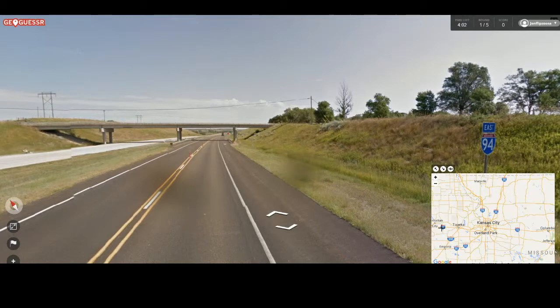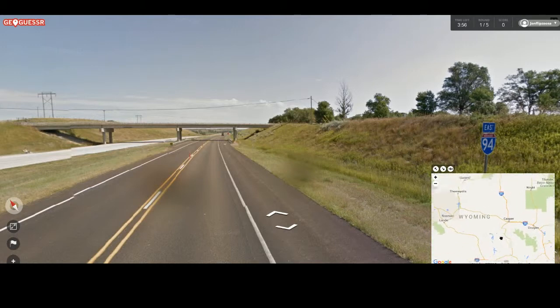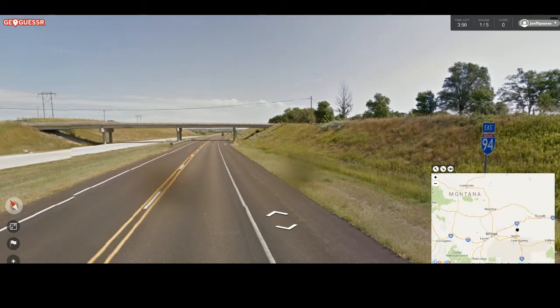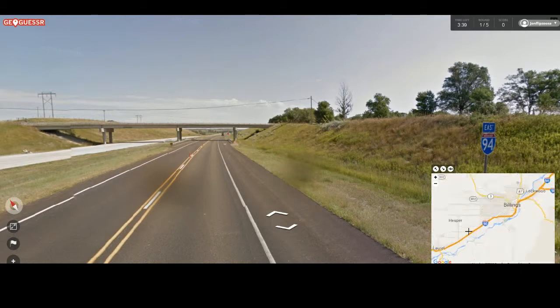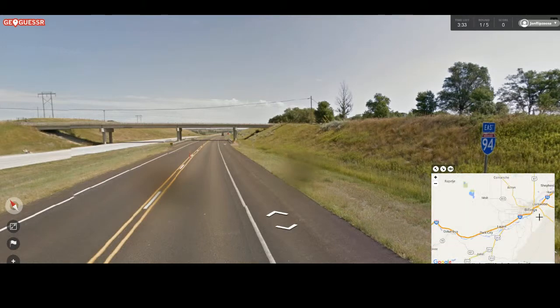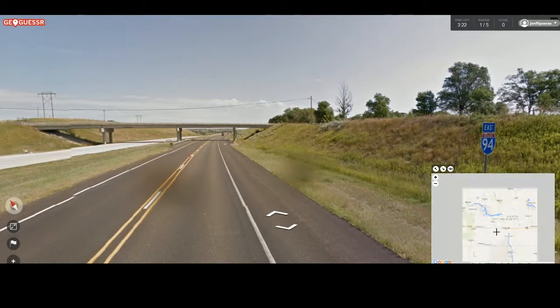Now, which one of these is the 94? Interstates have the same number nationally. There's the 94. So we're up... maybe in Montana? It looks like the 94 starts in Billings. Well, perhaps this is both 90 and 94. Maybe if we start over here — there's the 94, and then it heads to... North Dakota. Into North Dakota.